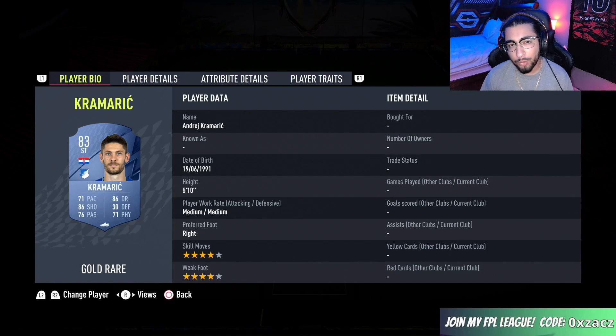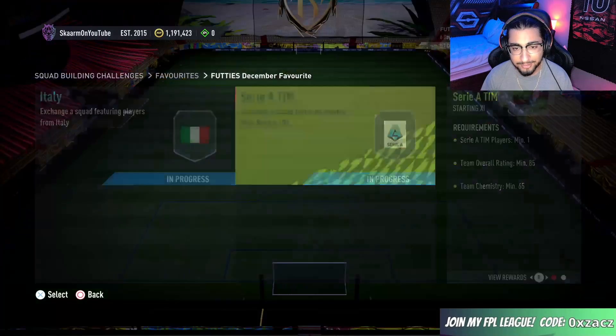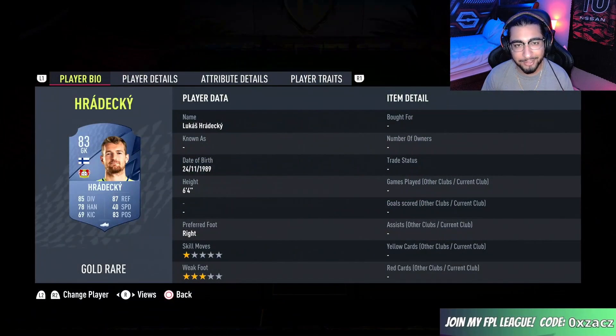All right, and that is squad one completed. Let's move on to the next one now — the Serie A squad, which is going to cost you guys 68,000 coins to complete. No loyalty is required, and here are the players I used.